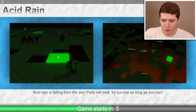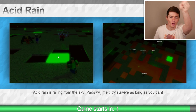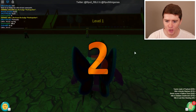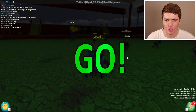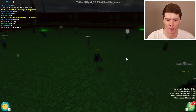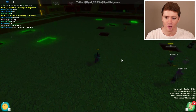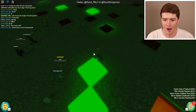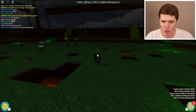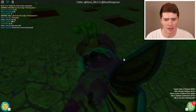Acid rain! The acid rain is falling from the sky - pads will melt, try to survive as long as you can. I can do that, I'm a professional at minigames. I've played a lot of Roblox minigames before, I know what to do. This is kind of dark and spooky looking. Okay, what do we do? I'm going to avoid the acid rain. I see what's happening - it's kind of like spleef but you can't control it, it just goes crazy. I'm kind of getting trapped here.